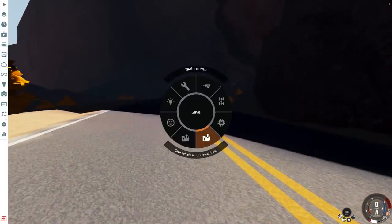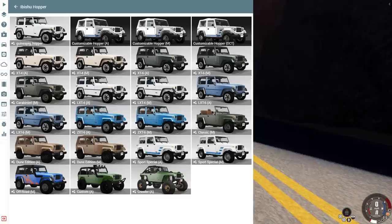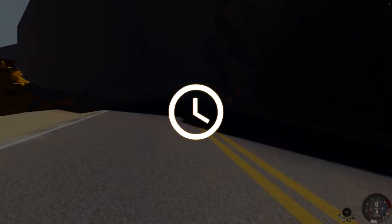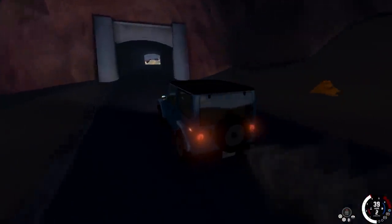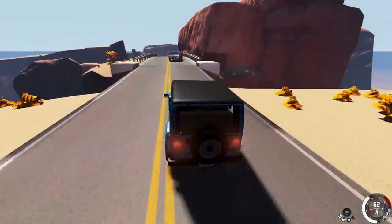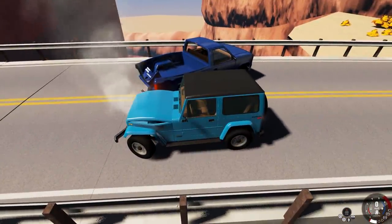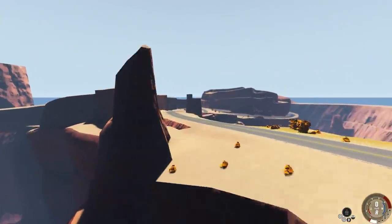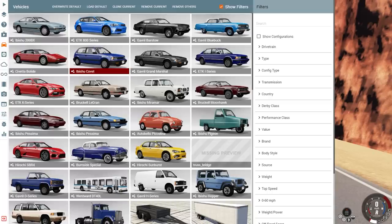We're going to spawn another car over yonder. We should probably start fairly simple here. How about just a regular old H series? We'll give it a ZXT6 version. I already know my computer is going to hate me after this particular episode, because after you get like five cars spawned, the game starts to slow down a little bit. Nicely done. We have the groundwork for this pile up. Two cars crashed in the middle of the bridge.